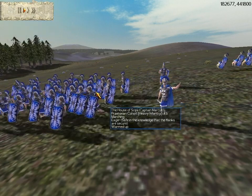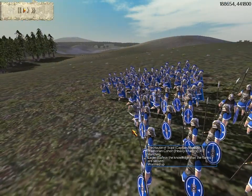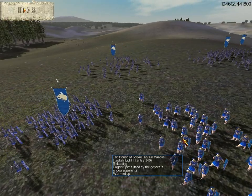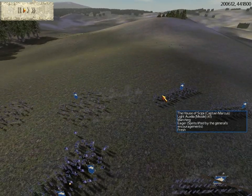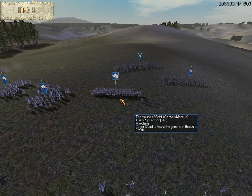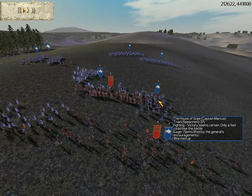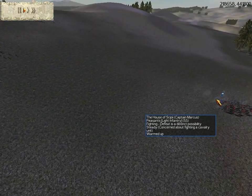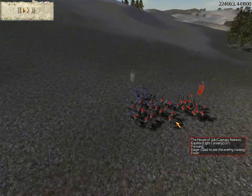Let's see what they've got - they've got a praetorian cohort, and something - I don't know what it's called, audia or something. Hastati, hastati, hastati, hastati, hastati, peasants, peasants, light auxilia, auxilia, triarii, triarii, and another triarii. I don't actually know what they've got over here, and they've got another peasants over here trying to fight my cavalry, which is not a very good idea, as they rout straight away.